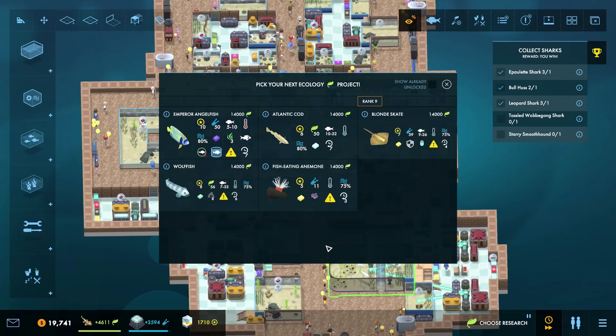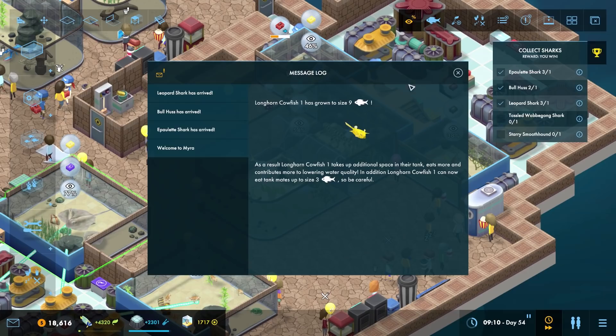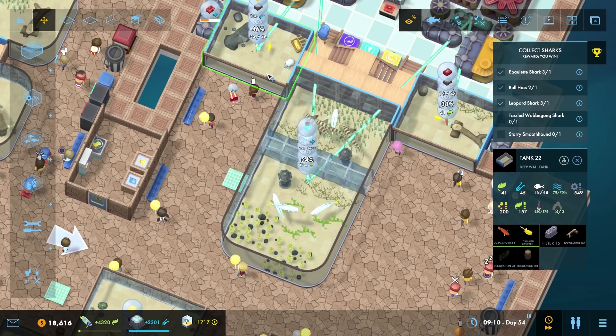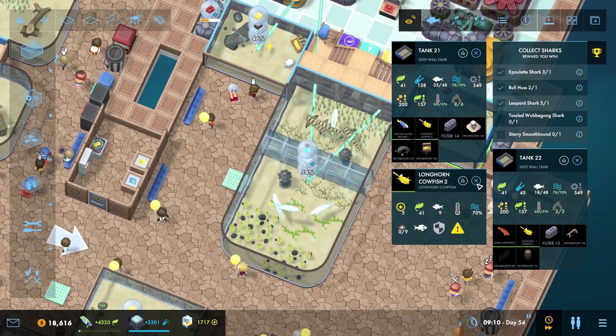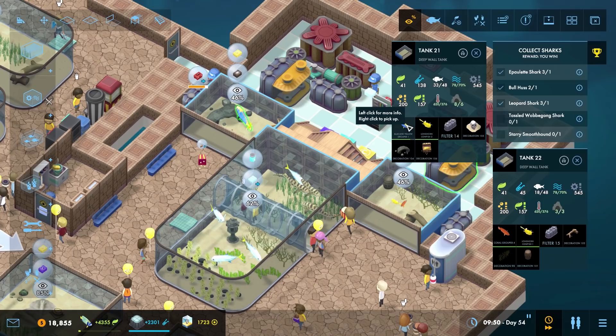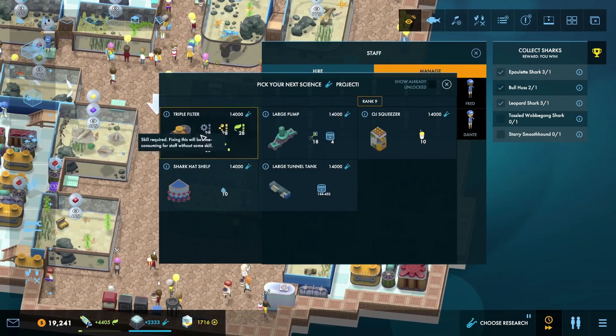We've got a wolf fish - a fish eating animal. The blonde stick - I would like to get some more emperor angel fish. I feel super bad - please give them back. Our fish have grown, which means one of you can move over there where it will be safe. Size 18 effectively and you can only eat them when they're a size nine. What's the matter? Oh, you just haven't been fed.